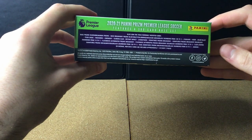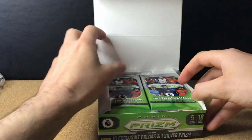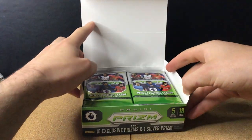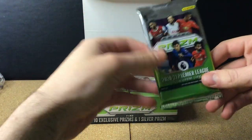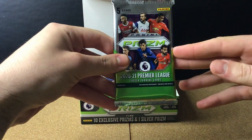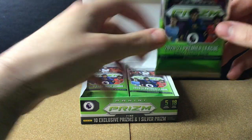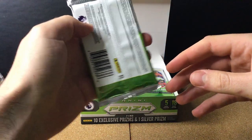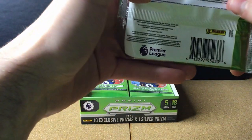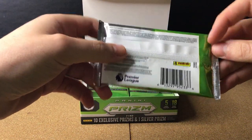Breakaway gold, black flashbacks as well. Club legends and dual signature prisms — the best dual signature prism you can probably get is definitely the Ronaldo and Nani one from Manchester United. There are also Kabooms in here. Arguably the color blast cards are the nicest you can get. Five cards per pack, 18 packs per box, 10 exclusive prisms and one silver prism.